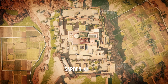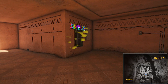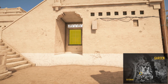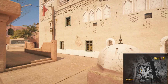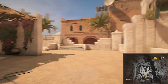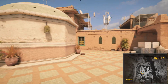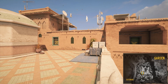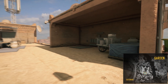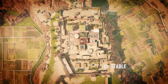Towards the south is the garden entrance. And the final spawn point is the stable, which is located to the southeast.